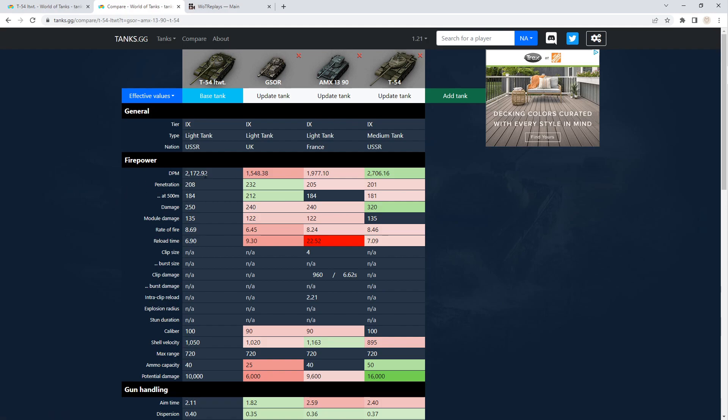DPM is pretty good — better than the other two light tanks, not quite as good as the medium tank, but of course it's going to have a little bit better damage overall. Reload time is where this thing shines at 6.9 seconds, which is better than both others. Of course, the AMX being an autoloader can do 960 damage over six seconds, but then it has to reload for a while, so it's a trade-off.